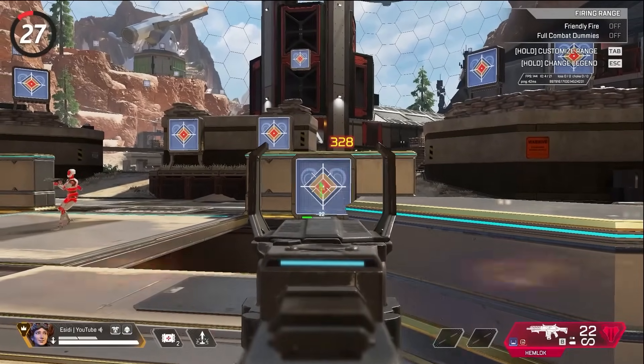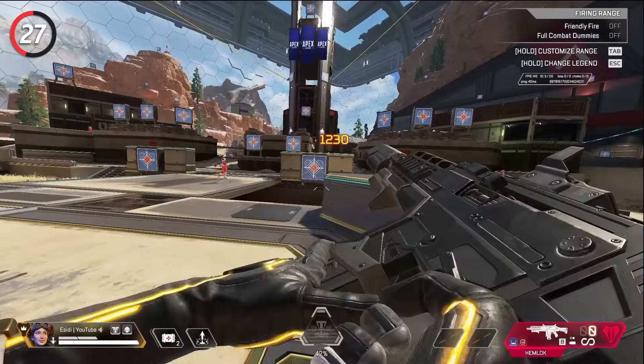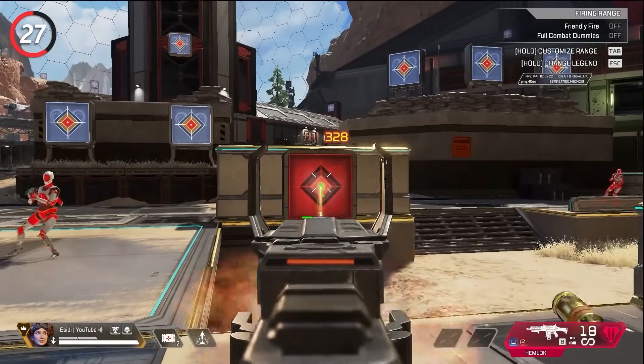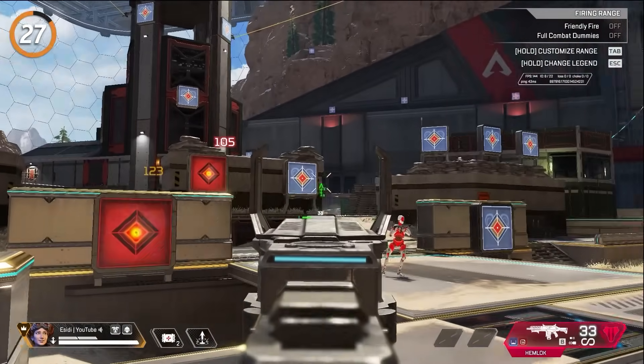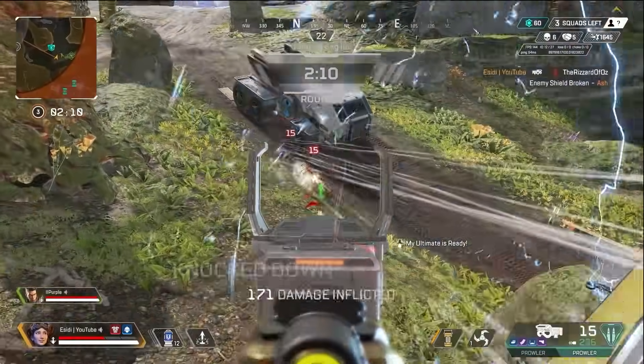A common misconception is that you can fire the Hemlock faster in semi-auto with a good trigger finger than in burst mode. You will always fire faster in burst, even if your finger game is on point. The same goes with single-fire on the Flatline and R-301.